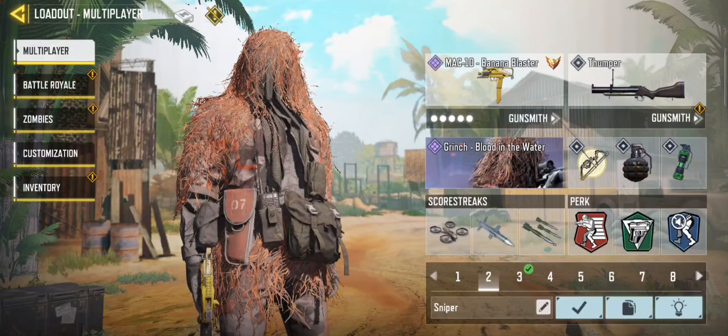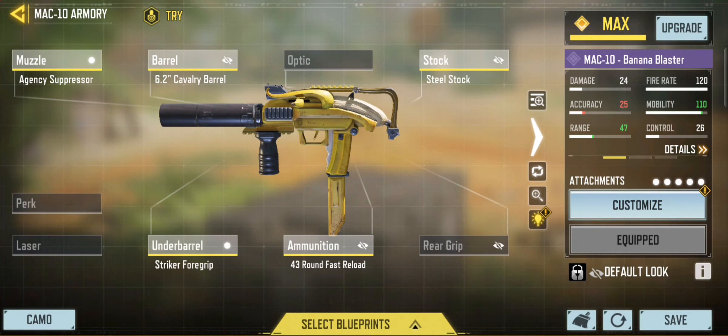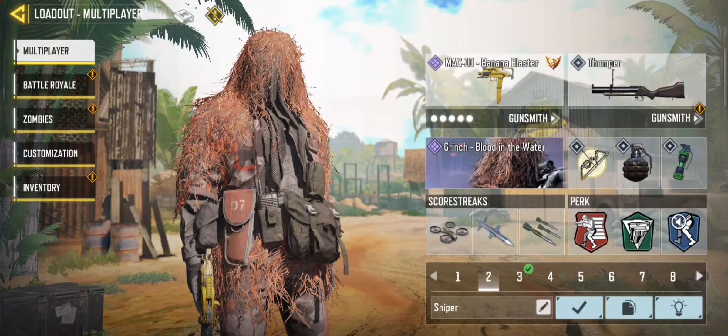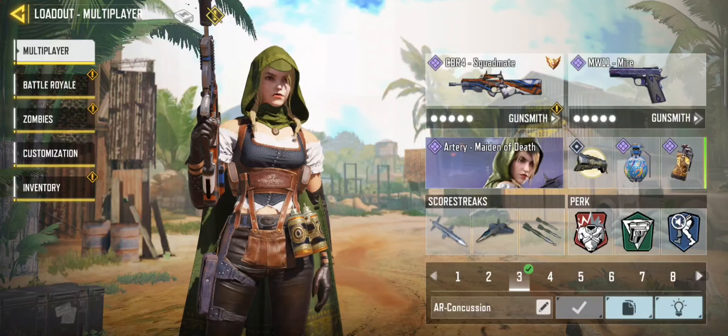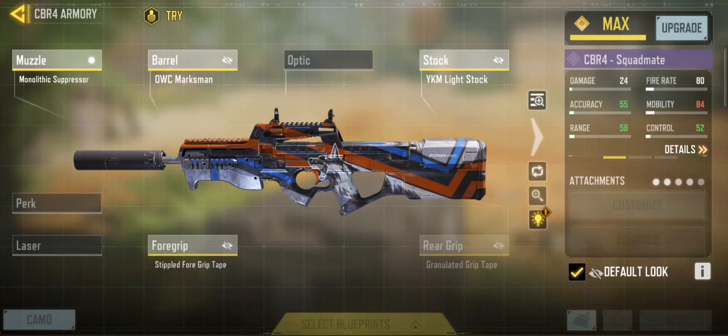Next I have the banana blaster, aka the MAC-10. This is my go-to setup for now — it may change as I experiment, but it's a really good class and I recommend you try it out. My loadout here is built for ranked (Champs), so that's why I have the perks I do.